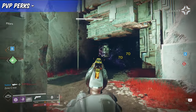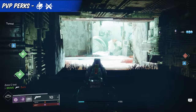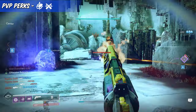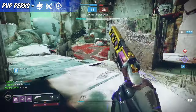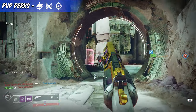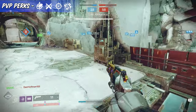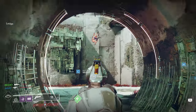For PvP, players should aim for Small Bore and Ricochet Rounds, both of which boost the Ostringer's range and stability without sacrificing base stats. For the second to last column, you have two solid choices: Enhanced Snapshot or Enhanced Eye of the Storm. Snapshot will help you when aiming down sights, while Eye of the Storm helps when your health gets lower. As for the final column, the best option is Enhanced Rangefinder, which increases the Ostringer's zoom magnification and boosts its overall aim assist.